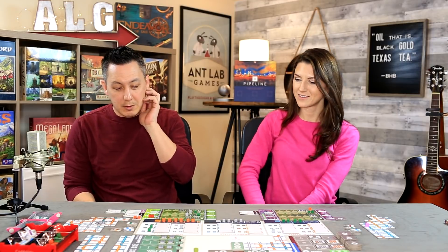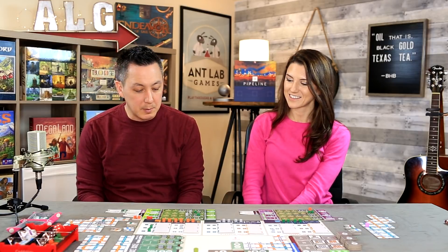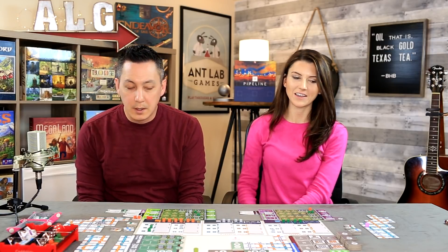After all valuations are counted, Anthony subtracts $50 in loan penalties (two loans at $20 each plus interest cost). Final scores: Anthony has $337 and Francis has $289. Anthony wins by $48, though his loan penalties nearly cost him the game.